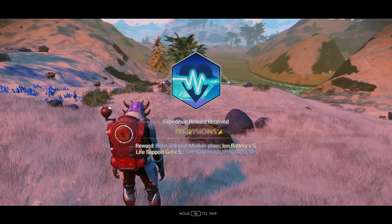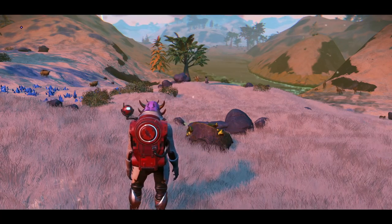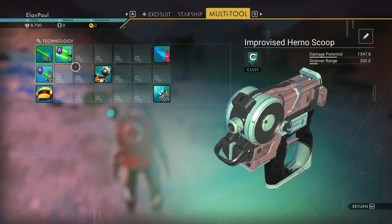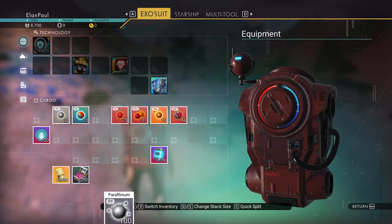You've got five more ion batteries, five more life support shells, and a mining beam upgrade. Let's go ahead and install the mining beam upgrade while we're at it — it's an A class, but it's still good. So we're getting some stuff here.